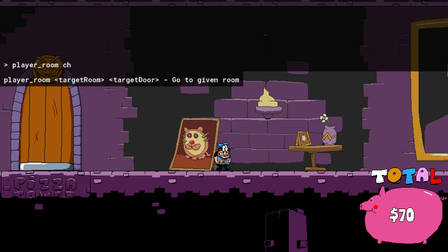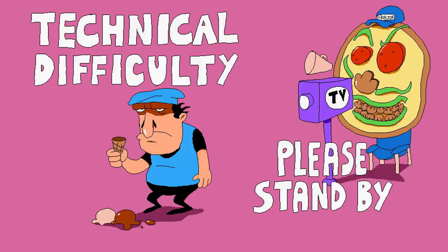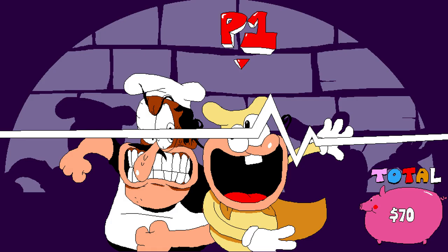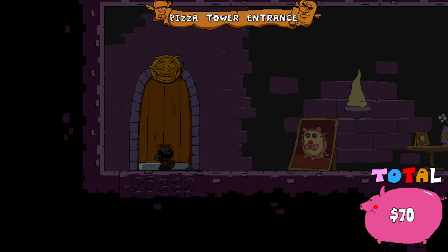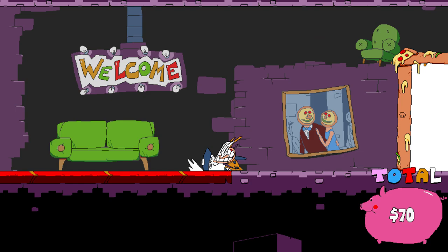If you want to be Noise, type in player_room character select uppercase A. You'll go to the character select screen. If you're in the lobby, some technical difficulty screens are gonna pop up — that's a little annoying. If you select Pepino it won't do anything. Select Noise by pressing Z and then you can play as him.